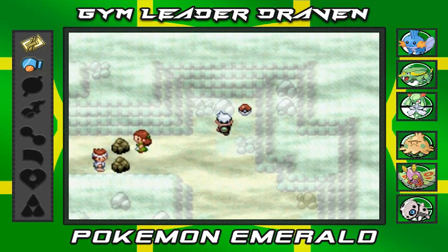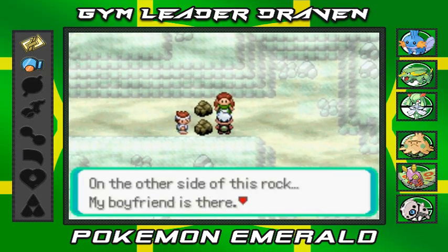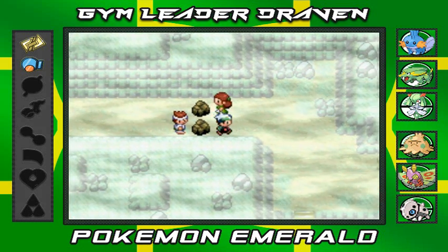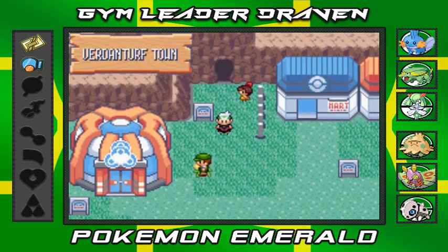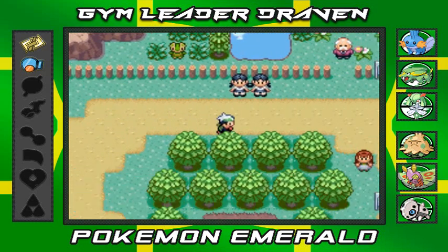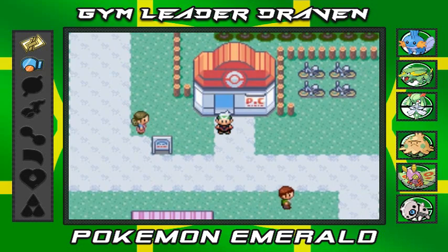Let's get out of here — we found a Max Ether, good stuff! There's a girl here whose boyfriend is digging a tunnel to see her — he works his hands raw for everyone's benefit. That's pretty much it for this episode — we reached about 30 minutes. In the next episode we'll be going up against Watson and his gym. I'm hoping Shroomish evolves by then. Thank you guys for watching — see you in the next episode!